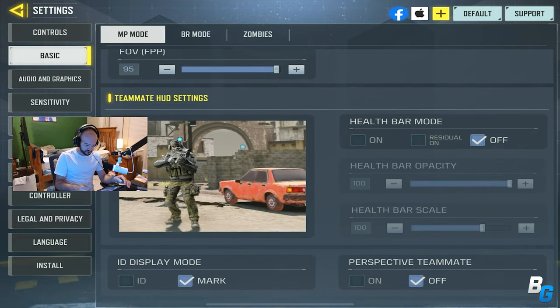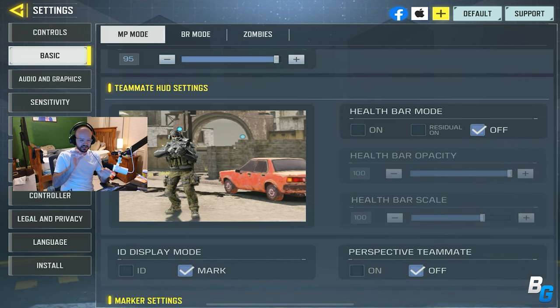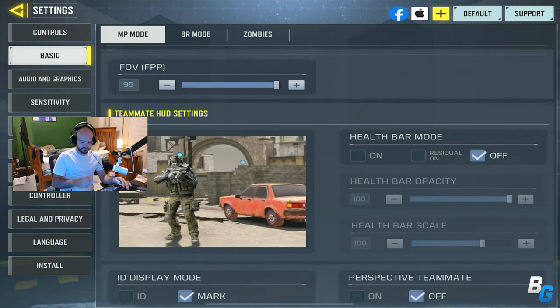If you go all the way down, you have teammate HUD settings. Over here, you can set whether you want health shown on your teammates, whether you want to see them through walls, or if you want to see their names. I put a little marker on, but they need to update it a bit because it's really blurry and a little big.